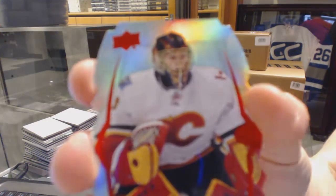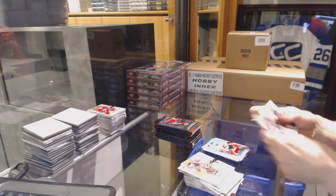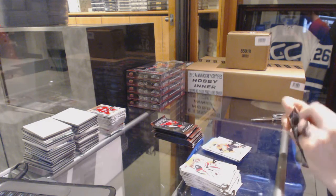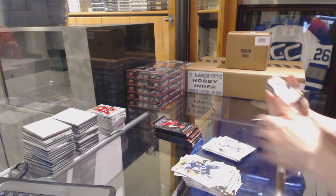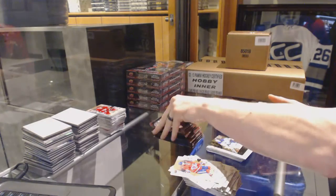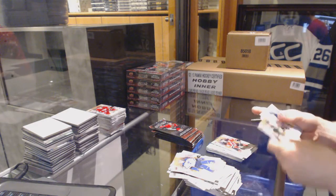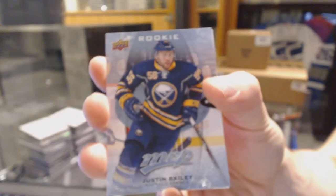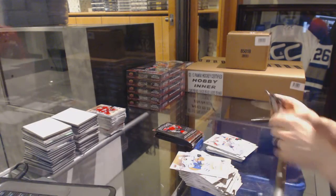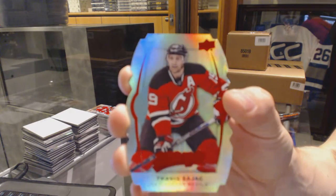And a Level 1 Teal die-cut for the Calgary Flames, Jonas Hiller. Puzzle for the Hurricanes, Jordan Stoll. Puzzle for the Ducks, Ryan Kessler. Silver for the Lightning, Valtteri Filippola. And a leading lights for the St. Louis Blues, Jake Allen. Puzzle for the Devils, Travis Sajak. Puzzle for the Buffalo Sabres, Justin Bailey. And a silver for the Islanders, Johnny Boychuk. Puzzle for the Leafs, John DeBernier. And a Level 1 Teal die-cut for the New Jersey Devils, Travis Sajak.